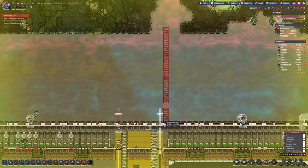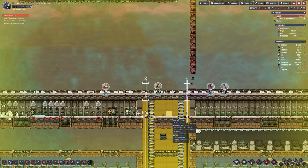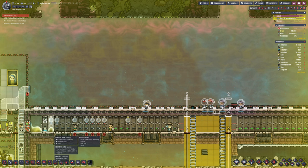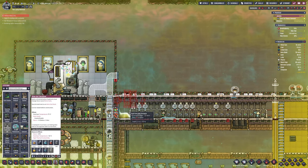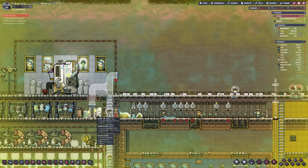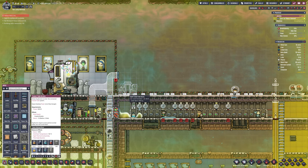We are struggling for food, or we will be. We've got five million calories, which is good, but I know that's dropping quite rapidly. If you look over the episodes you will see — as we just keep throwing in duplicants, inevitably we are going to run out of food.